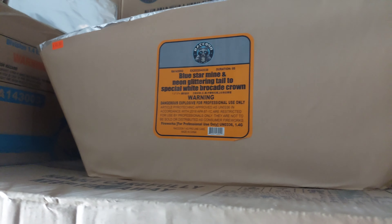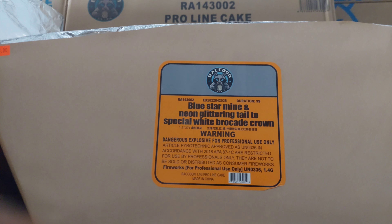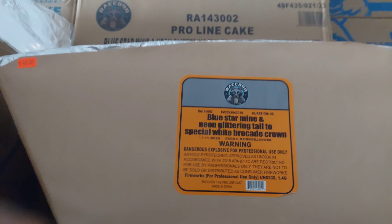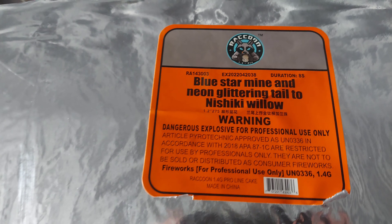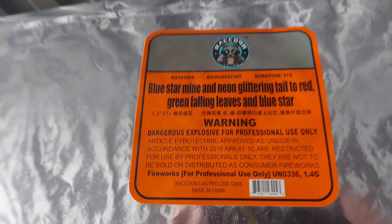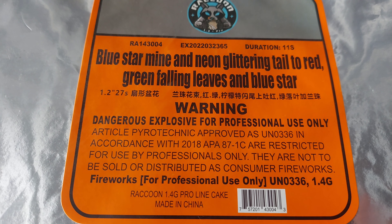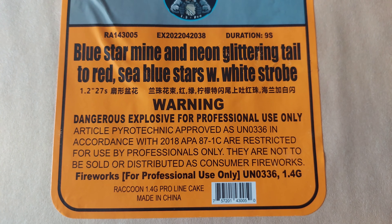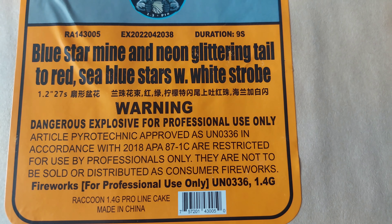Now I'll hit the triple slices again. $43 for this one: Blue Star Mine and Neon Glittering Tail to Special White Brocade Crown — these things were fantastic. $43: Blue Star Mine and Neon Glittering Tail to Nishiki Willow. $43: Blue Star Mine and Neon Glittering Tail to Red Green Falling Leaves and Blue Star — Falling Leaves were fantastic. $43: Blue Star Mine and Neon Glittering Tail to Red Sea Blue Stars with White Strobe.